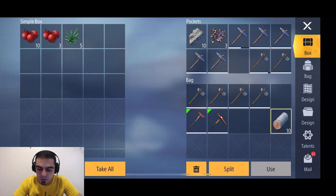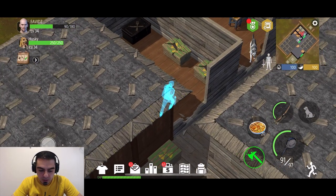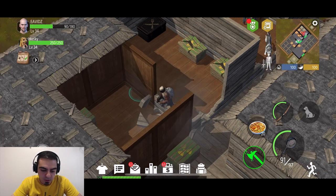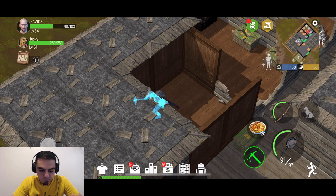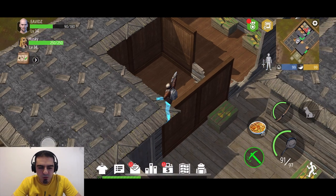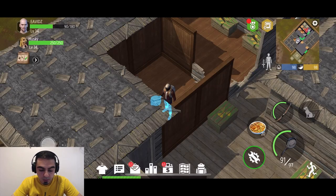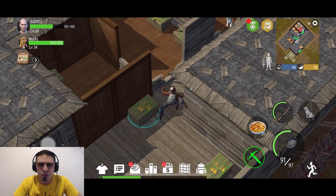We can actually use these resources to make more axes. Beautiful — this is just a regular axe I can use. We got two chests here. Nicely done — this one broke. Let's just pick up everything. The armor, I don't need. Nice, we got a pan and armor and ammo. Oh my god, this is good, this is really really good.